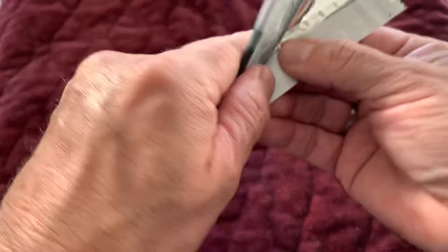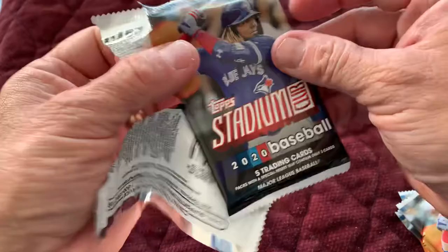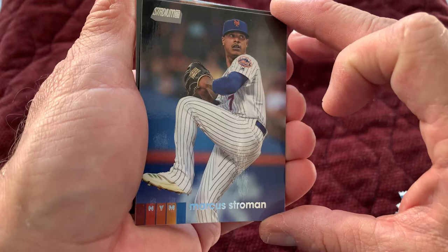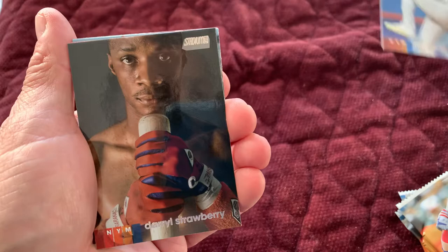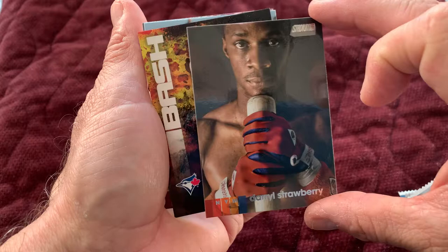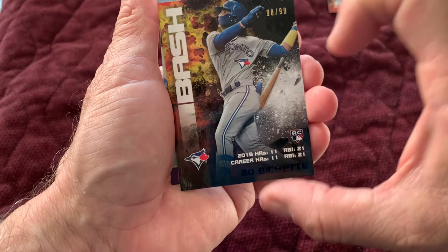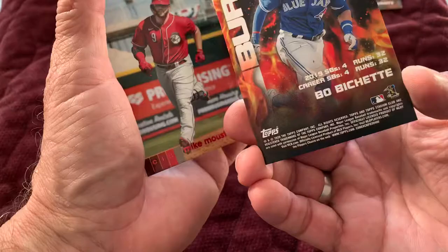There could be an autograph as well. I would love a redemption — just for the heck of it. I don't think I've ever in my life pulled one of my own. I love Topps Stadium Club. The photos are just incredible. So this is Marcus Stroman. There's a nice Darryl Strawberry. We've got a numbered card — that's cool — out of 99. 98 out of 99. That is a bash card.